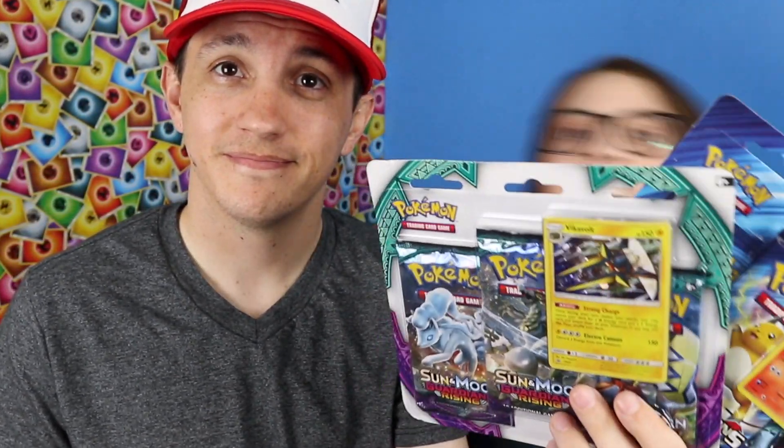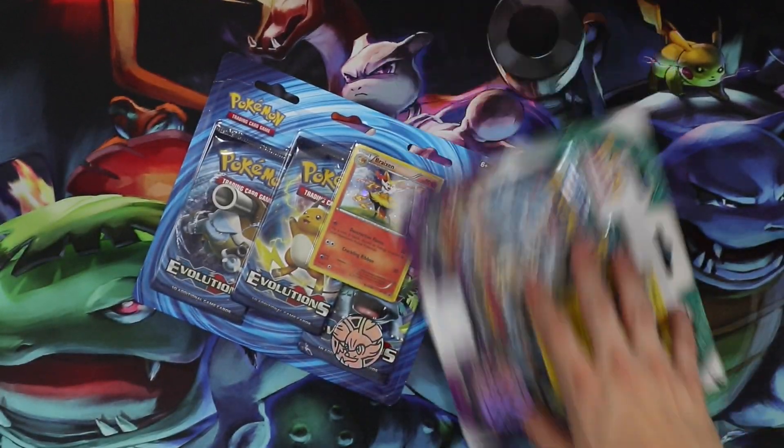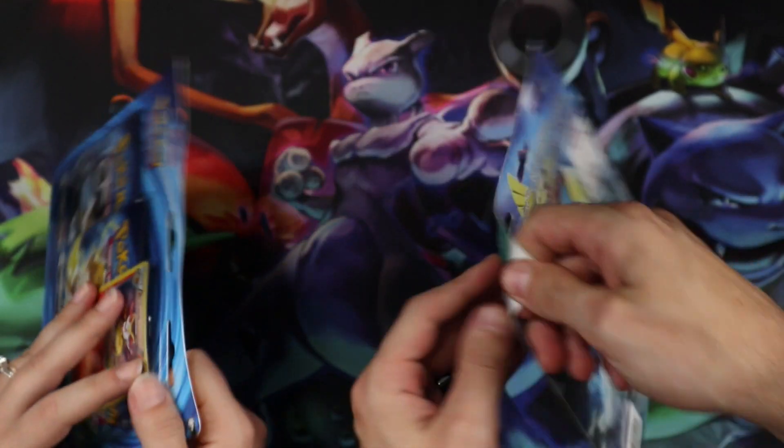There's one Sun and Moon Guardians Rising and there's one Evolutions. So we thought we'd do a set versus set battle, and that's what we're going to do. Evolutions versus Guardians Rising — these were $9.99 each, so it's a pretty good deal.